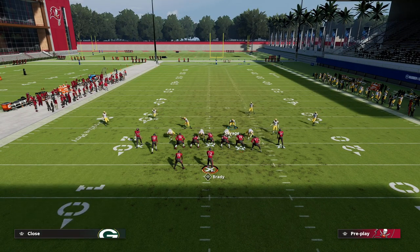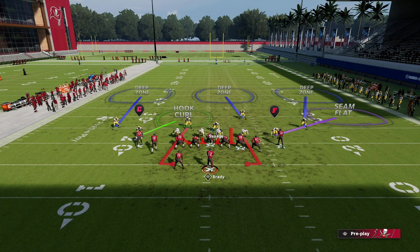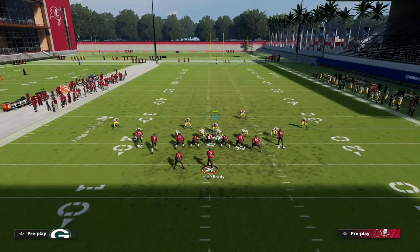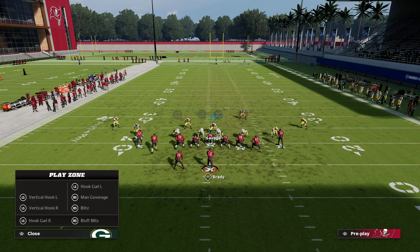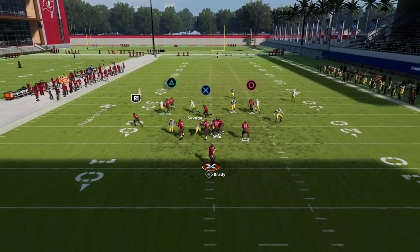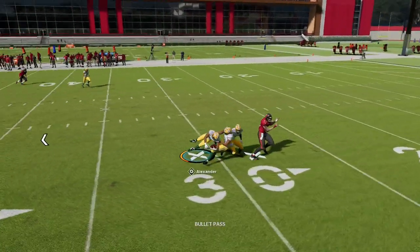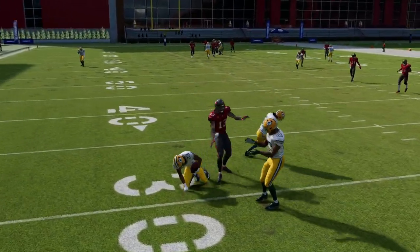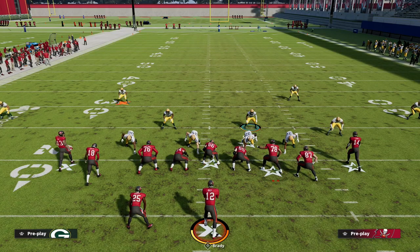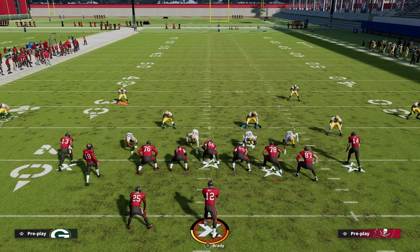One last thing: the Cover 3 Buzz Match is a great way to run cover three coverage against this. All you do is man up the outside guys — this helps with post, wheel, drag, mesh spot — and then you can have a vert hook and purple to that side. It's a faster way to create the basic concept, and you can see that any deep bomb isn't going to be very effective because he's got basically triple coverage against it. This is one of my more preferred ways to defend tight slots, which is obviously one of the best offenses in the game.